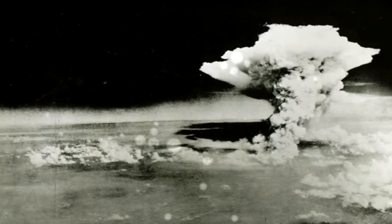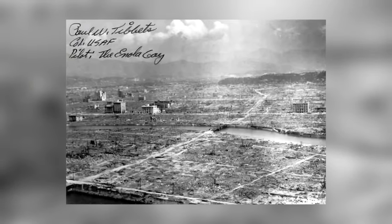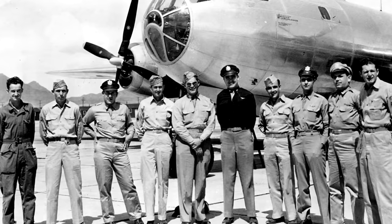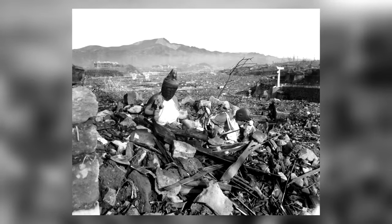Thousands of people who were not killed in the initial blast will be exposed to ionizing radiation, suffering the effects for decades to come — hemorrhaging, cancer, and genetic mutations. Three days later, a second bomb called Fat Man will be dropped on the seaport of Nagasaki. At least 60,000 people will be killed.